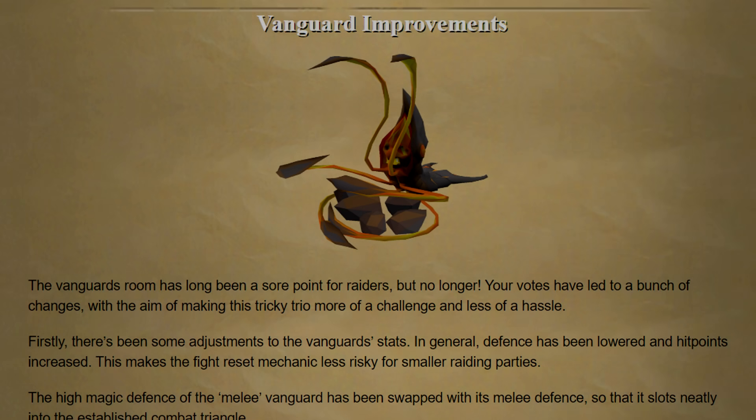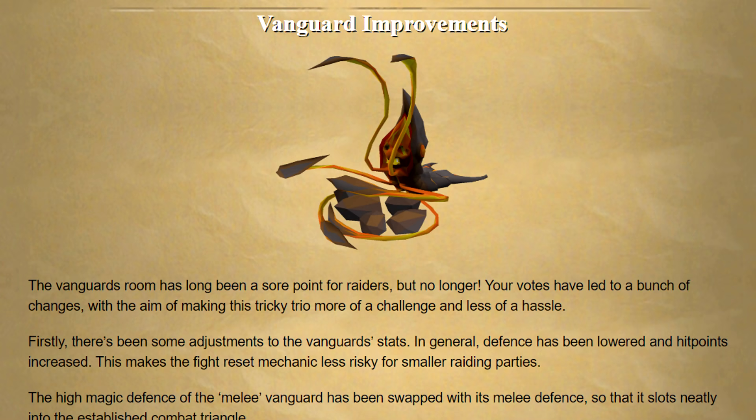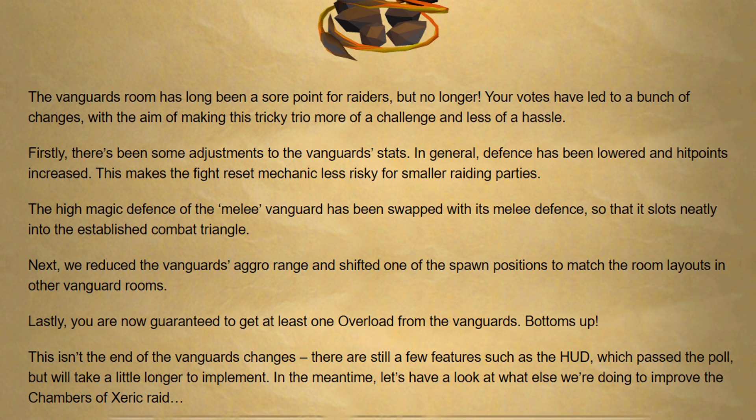Today's content update is called Vanguard Improvements. The Vanguard room has been something I personally and a lot of people have been skipping for a long time, just because it's one of the more challenging raid rooms, at least for beginners. There have been some adjustments to the Vanguard's stats — in general the defense has been lowered and hit points increased, making the fight reset mechanics less risky for smaller raiding parties. The high magic defense of the melee Vanguard has been swapped with its melee defense so it fits neatly into the combat triangle. They've also reduced the Vanguard's aggression range and shifted one spawn position. Lastly, you're now guaranteed to get at least one overload potion from Vanguards.